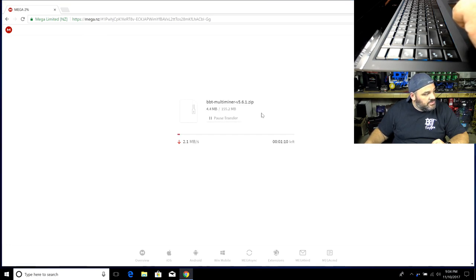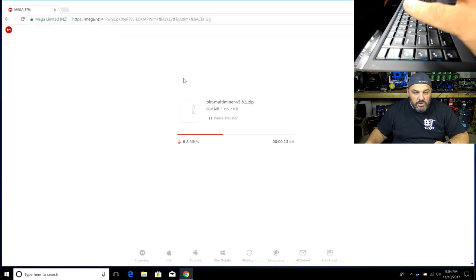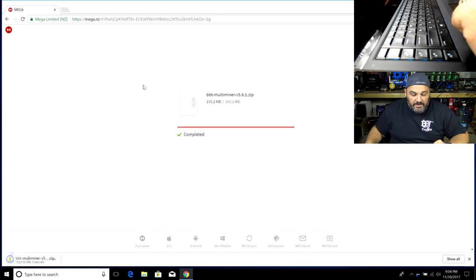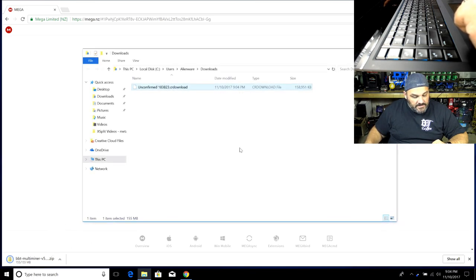It's 155 megabytes. The reason it's so big is it has 29 separate miners in it. We use about 13 or 14 of them, but I made sure we had enough of the other miners to cover the entire spectrum of the GPU mining scene. If you come in and update, you can actually add in your own selection to the menu system.